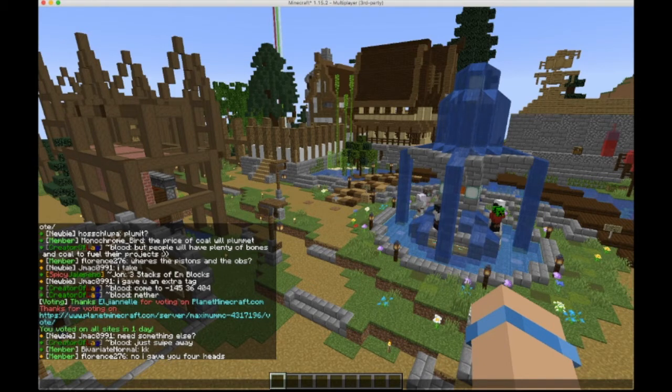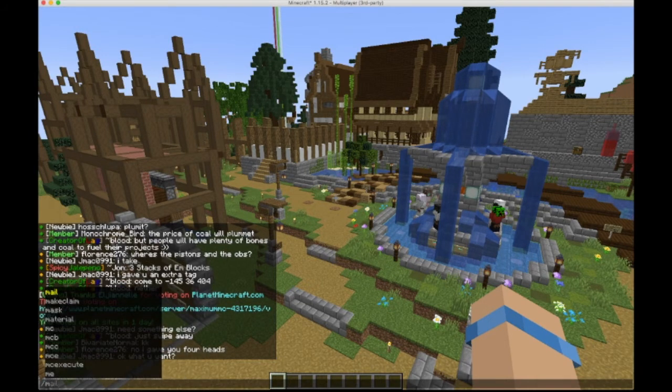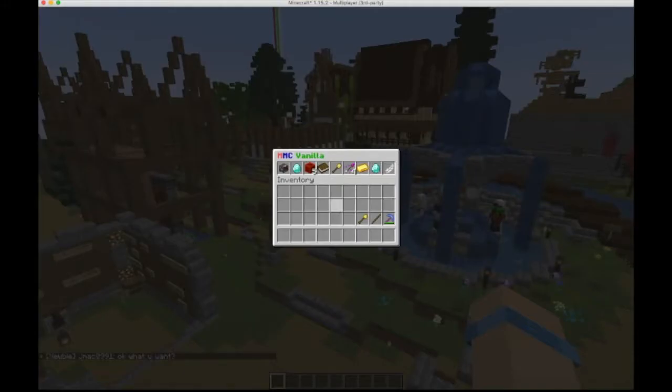If you give it a few minutes — on vanilla it takes a few to sync — you'll be able to see your vote points by going back into your max menu. The second diamond in the menu shows you your points shop. If I hover over it, you can see that I have 535 vote points.